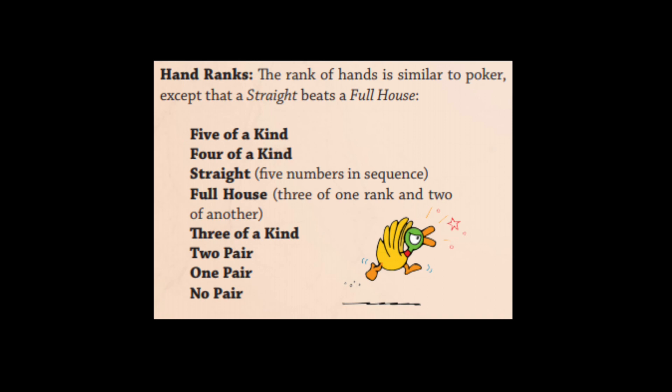At the top, the best hand possible is a five of a kind. Below that is a four of a kind, then a straight, then a full house, then a three of a kind, two pair, one pair, and then no pair — which just means you weren't able to build any sort of hand and only your highest ranking die counts.